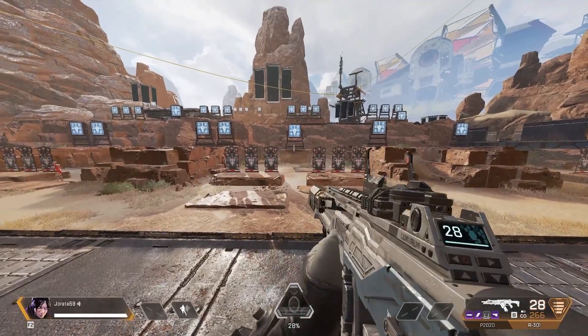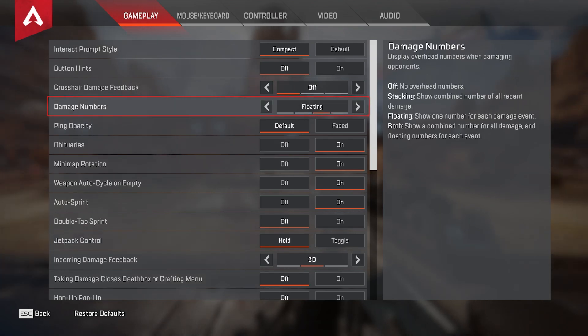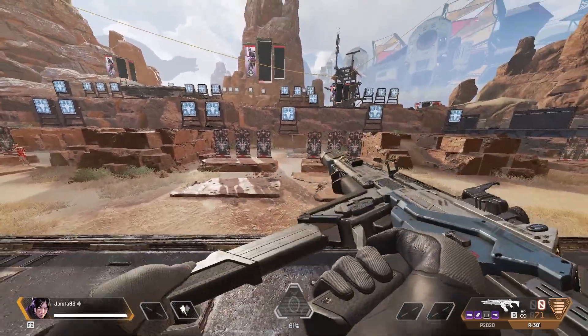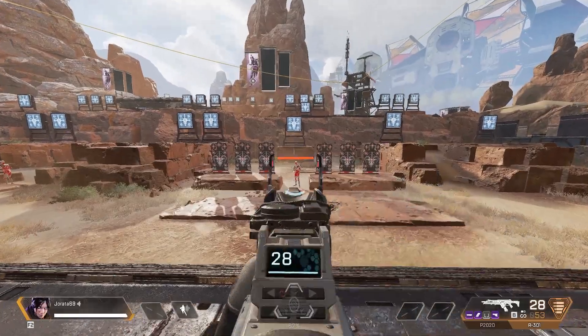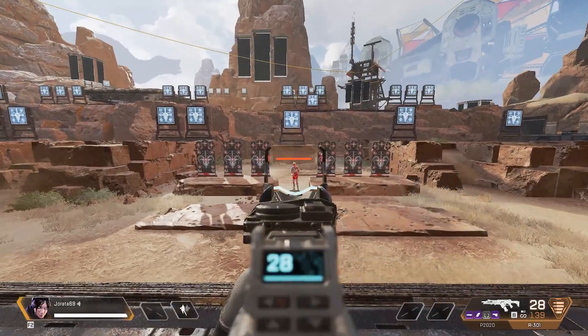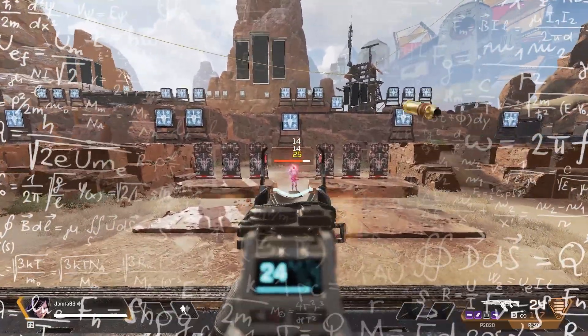The second thing is your damage numbers. Here are all the options: none, stacking, floating, and both. The recommended setting is stacking. I have coached and given tips to hundreds of people who use floating or both, and I have always told them to stop. First off, floating is not just bad — it's awful — because you have to do math in a fight.